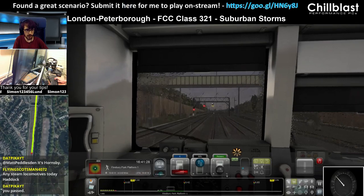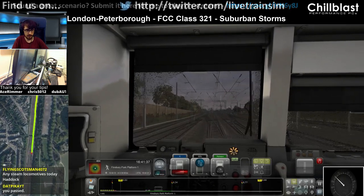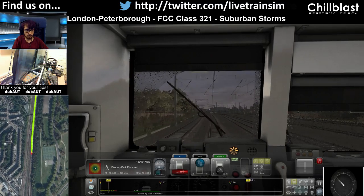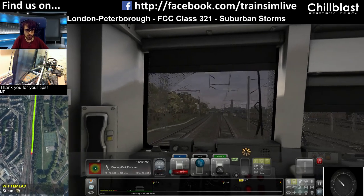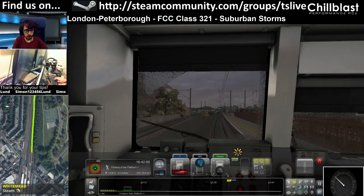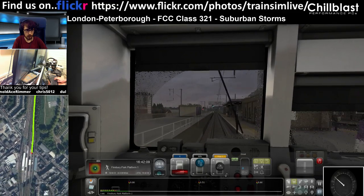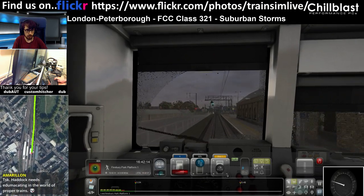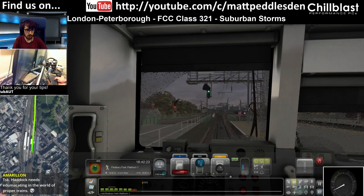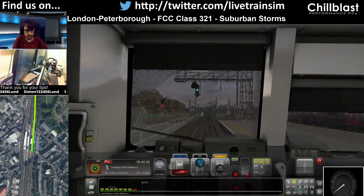Any steam locomotives? No, I'm not a kettle person really. I like my British Rail era diesel and electrics. Carefully going over the points as we head into Finsbury Park station — this is the old Finsbury Park before they upgraded it. Eight car stop, single yellow ahead, no need for DRA. Green — what I like to see. Three car stop. Six and eight car stop. There's our mark. Full service, bring it down. Wait for five miles an hour, bring it back to step one. Stop. 1642.23 and we stopped at twenty-six. It's basically on time.